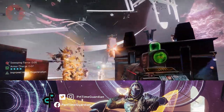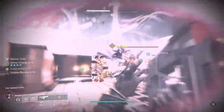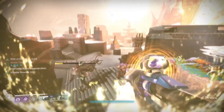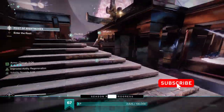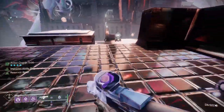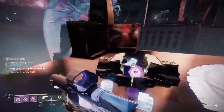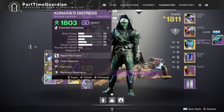Continue doing that, advance to the very end, and from these mechanics you'll learn what you need to take into the next encounter — the Scission, which is the second encounter within the Root of Nightmares raid. That's the video. If you like it, feel free to like, subscribe to my channel, jump in my Discord, and I'll see you Guardians. See you next time.